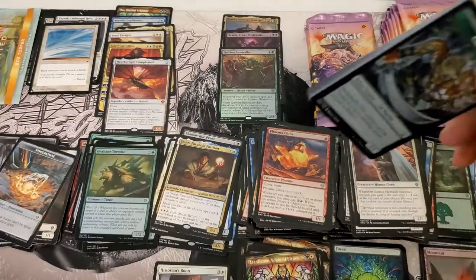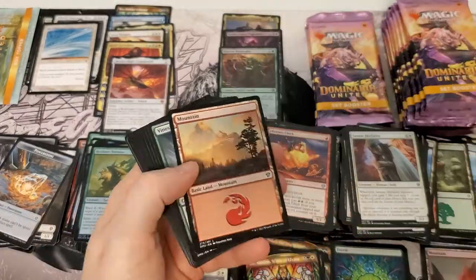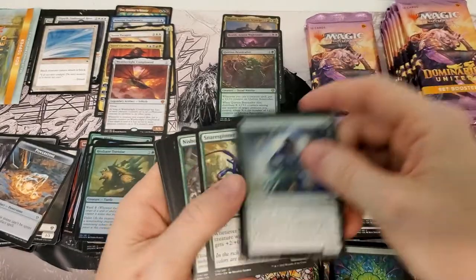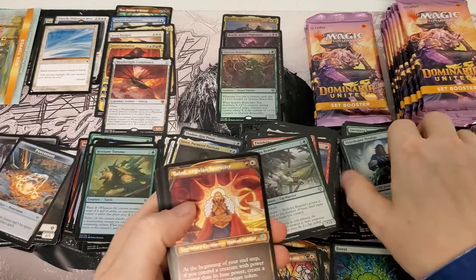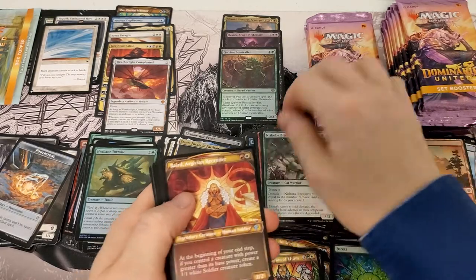If I haven't told you already — which I probably have — links are in the description to the eBay store. Help out a player. Also their Patreon's in there — you can sign up for cool prizes, monthly swag, discounts on the eBay store, and other cool items.